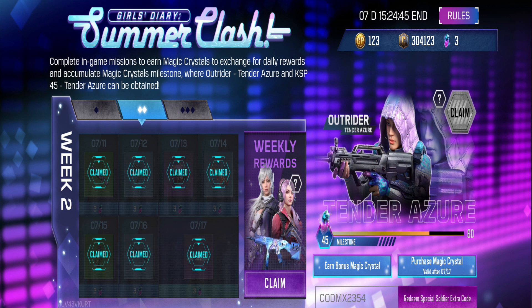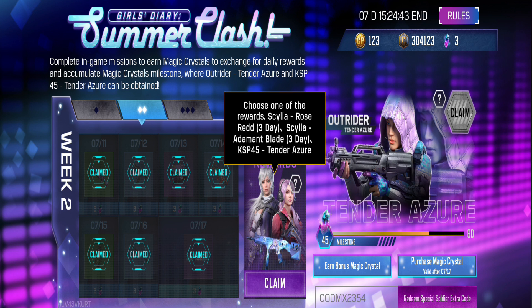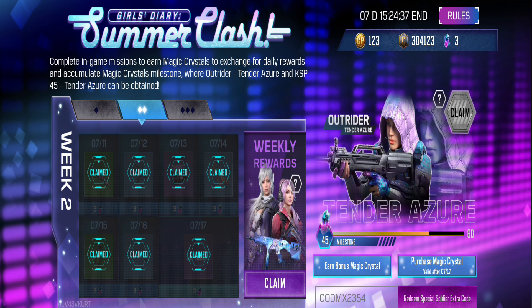Apart from the KSB45 tender Azure, there are other rewards available as well. These include Scylla Rose Red and Scylla Adamant Blade. However, keep in mind that these characters are only available as a trial for three days. Out of the three rewards, you can only choose one. Once you've made your choice and claimed it, you won't be able to change it.